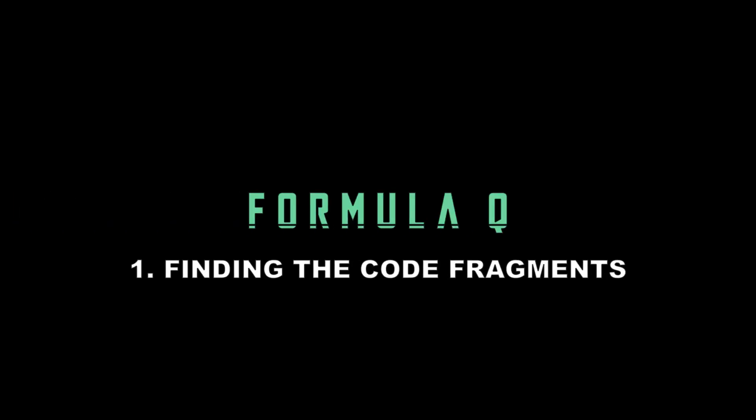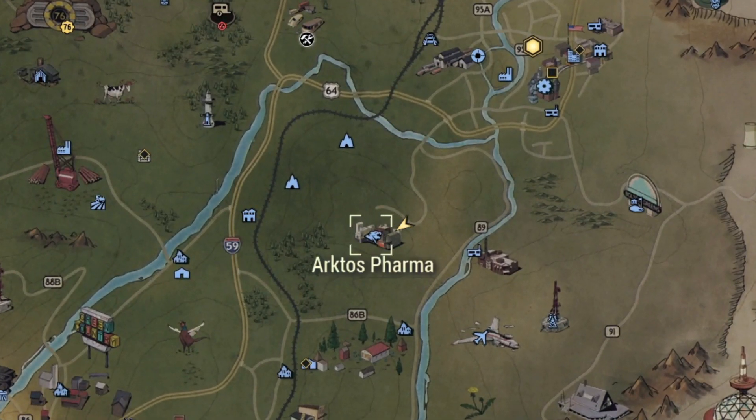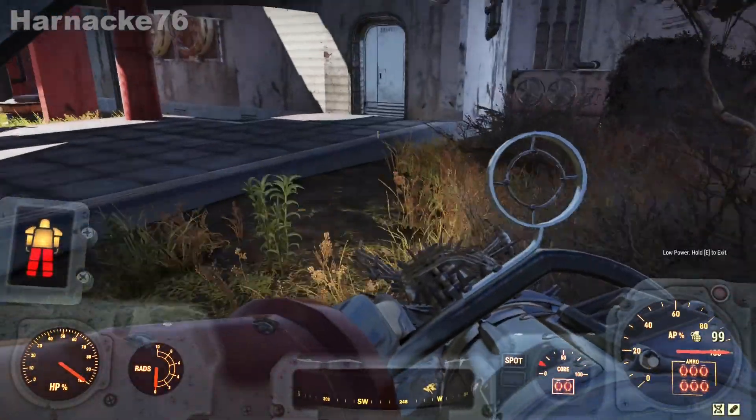What we need to do first is to find a secret code to open a locked door within the Arctos Farmer building. This is where we're going - Arctos Farmer - which is located in the forest region not too far to the south of Vault 76.